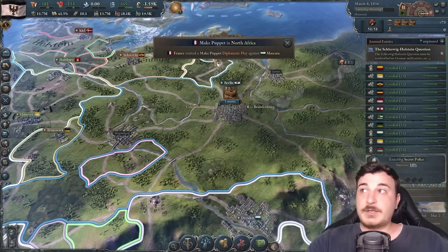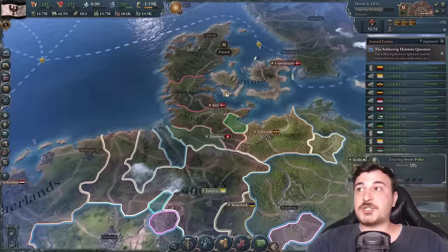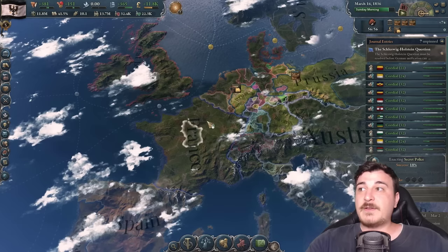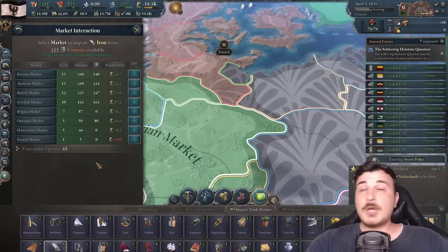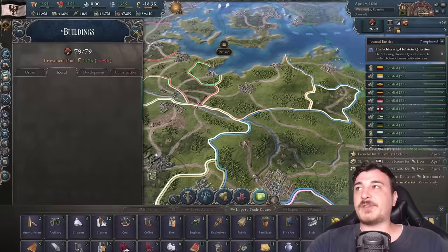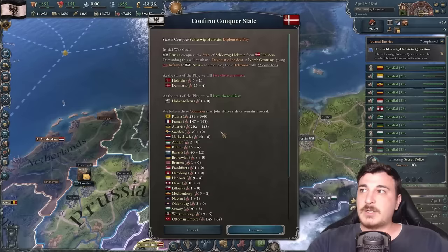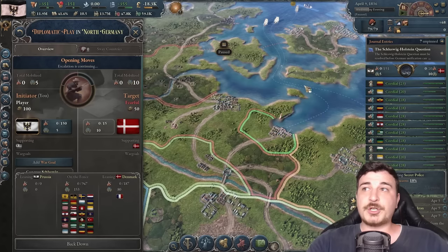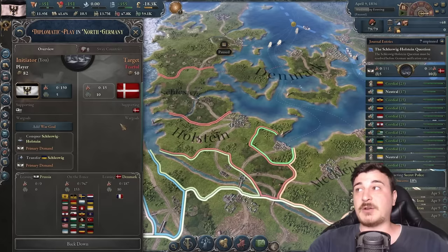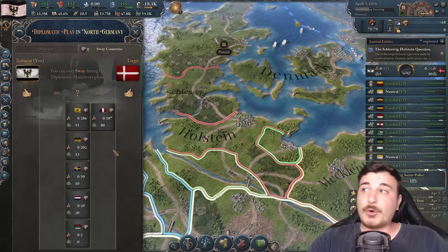France made a diplomatic play against Sind and Great Britain started one against Qing — perfect opportunity for me to start my own war against the Danes. They'll be busy with their own wars while I get Holstein. We declare conquest against Denmark, also transferring the subject of Schleswig as a primary goal, so we get both Schleswig and Holstein. Since most nations are busy elsewhere, there's a significant chance nobody joins on Denmark's side.